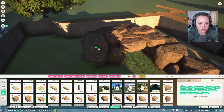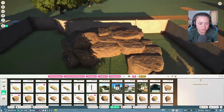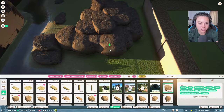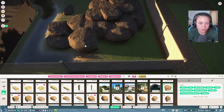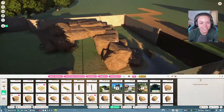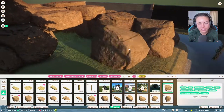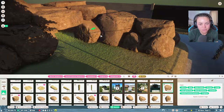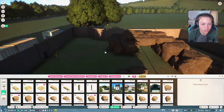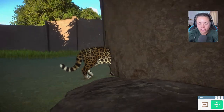I love the Z-axis. I'm going to try and put some layers in here so it looks less... rubbish. Does that look like a cave thing to you guys? I think that's quite nice actually. I don't know if they're going to want that as their shelter.